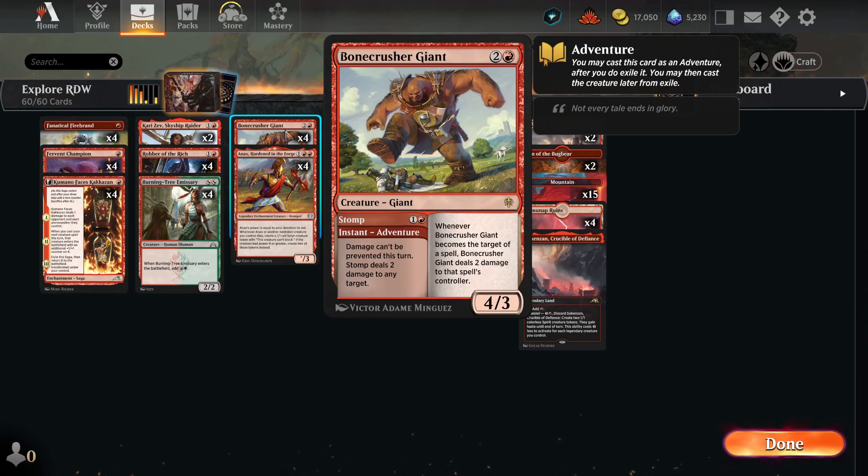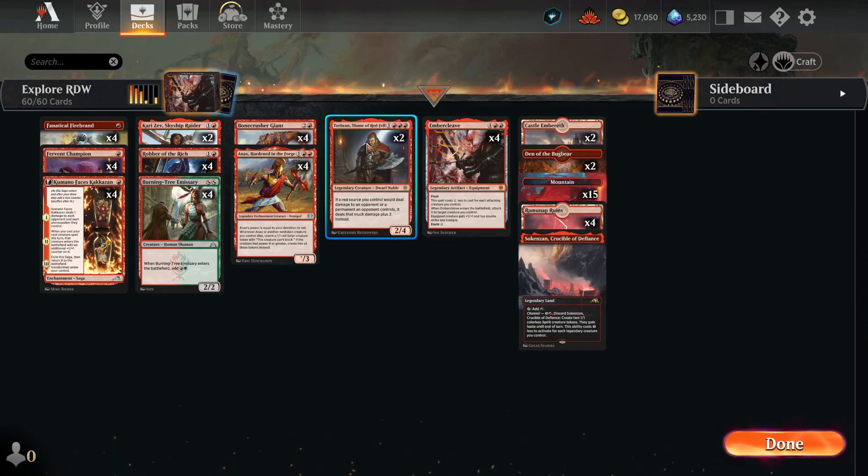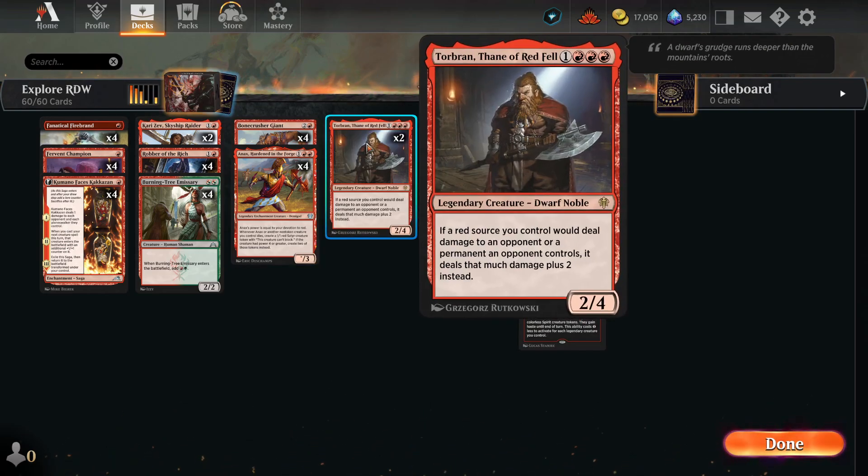Then of course four Bonecrusher Giant — two damage on the adventure side, and a 4/3 creature that deals two damage to anything that targets it. Then we have Anax, Hardened in the Forge — a very big creature if we have devotion to red, which we do since we have a lot of red cards. Whenever it dies we create 2/1 Satyr tokens. So it's basically a creature that makes more creatures, making it harder for Red sources to deal more damage.